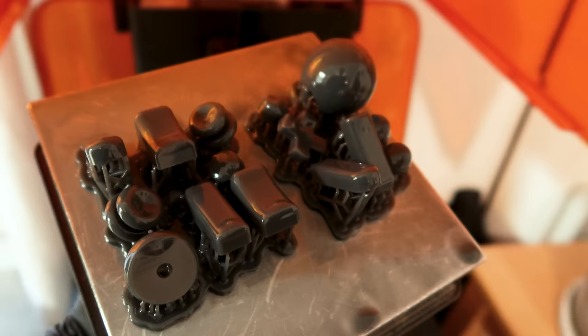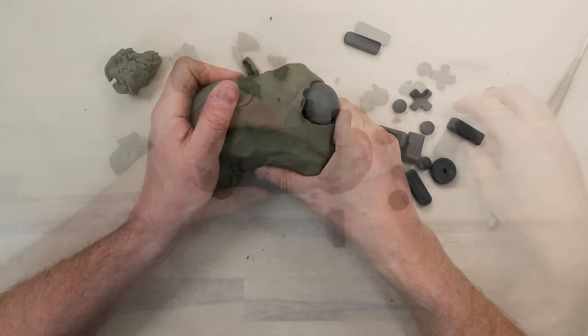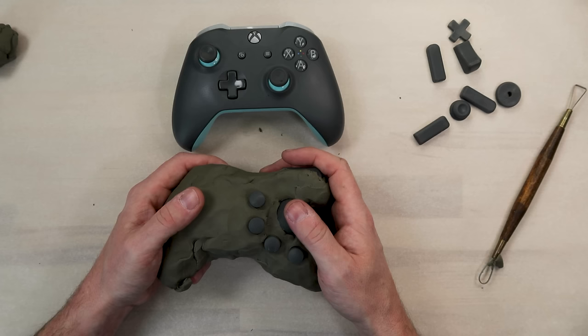For this phase of the design process, I'm modeling placeholder input objects in Fusion 360 and 3D printing them. I pulled rough dimensions from an Xbox controller and mouse using calipers. The next step is to put those printed buttons into clay, which I can physically model into the controller shape I want. As I worked on the shape, I realized I really wanted to have access to both the front and rear of the trackball — the idea being I could move it with either my thumb from the top or ring finger from the rear.